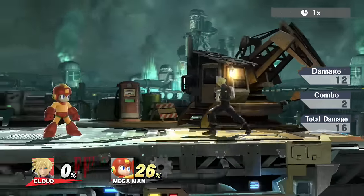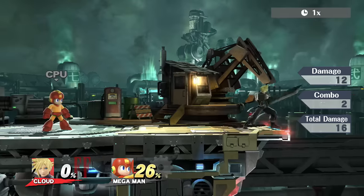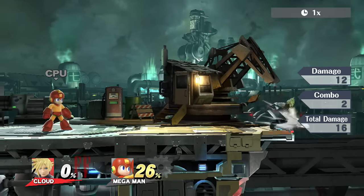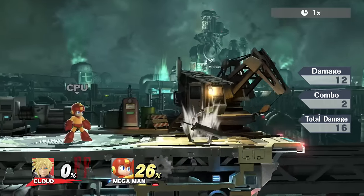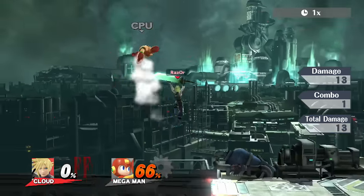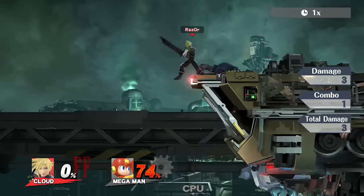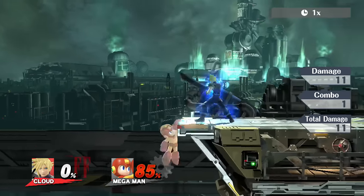Down smash hits on both sides of him, and if you can get an opponent offstage and hit them with just the second hits of the down smash — miss on the first hit and just have the sword come back — it will actually launch your opponent underneath the stage. Which might not be awesome on Midgar, but on something like F-Zero or Mii Universe, one of those stages that are very thin, you can get them underneath the platform and force a flat zone and they will die at zero percent. So that is very cool.